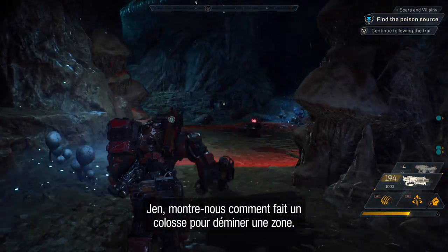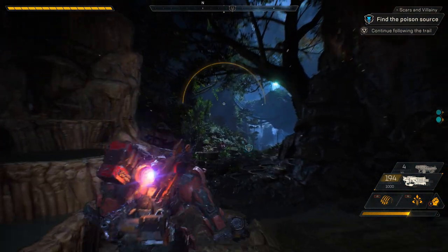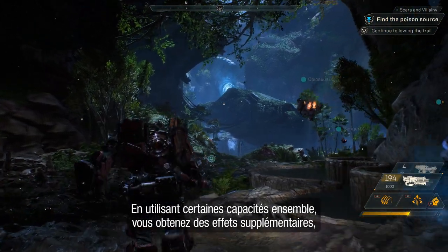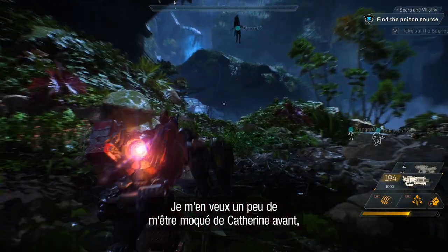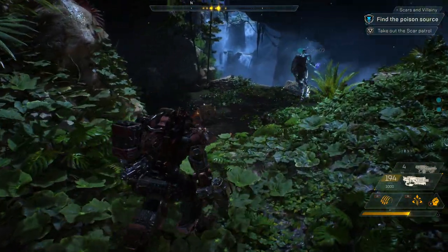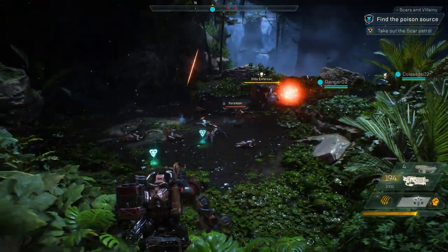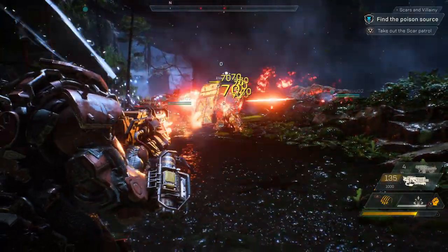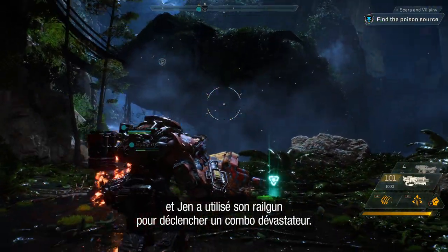Looks like the scars have laid mines in this tunnel. Jen, show us how a Colossus deals with mines. Combos are a really important part of group play. Using certain abilities together allows you to combo for extra effects like bonus damage. Let's see if we can have Catherine set up a combo up ahead. Nice combo! Catherine called down a lightning storm and Jen used her railgun to combo for massive bonus damage.